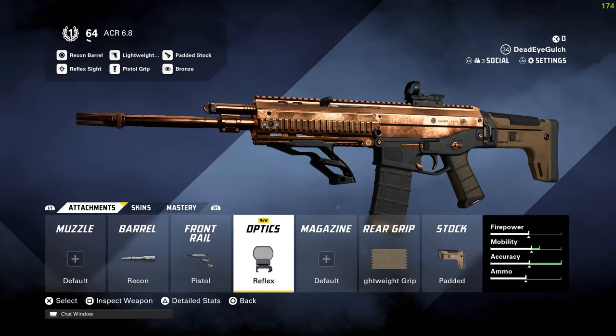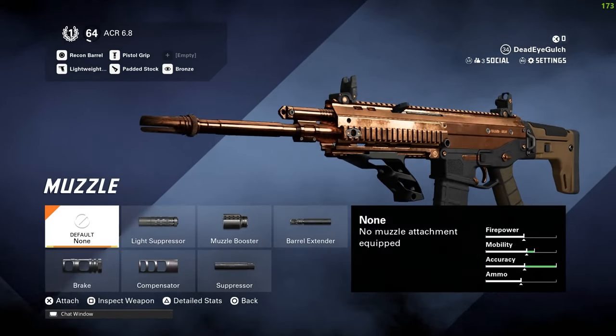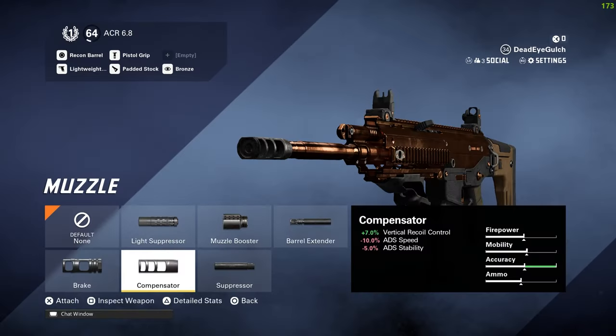We've got the reflex — you can switch this out for a holo, or if you don't want a reflex at all, what I suggest is go to the muzzle slot and put on either a barrel extender or compensator, which is really good because it balances out the recoil.